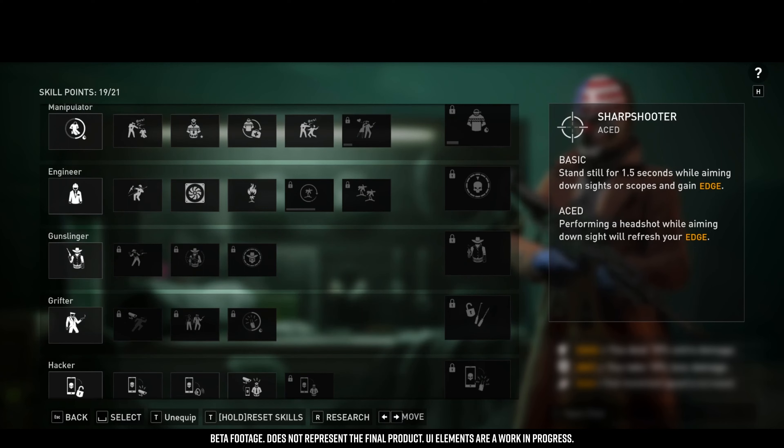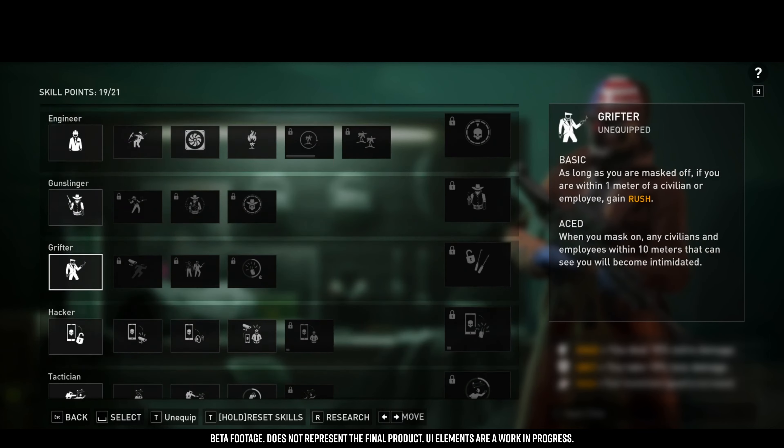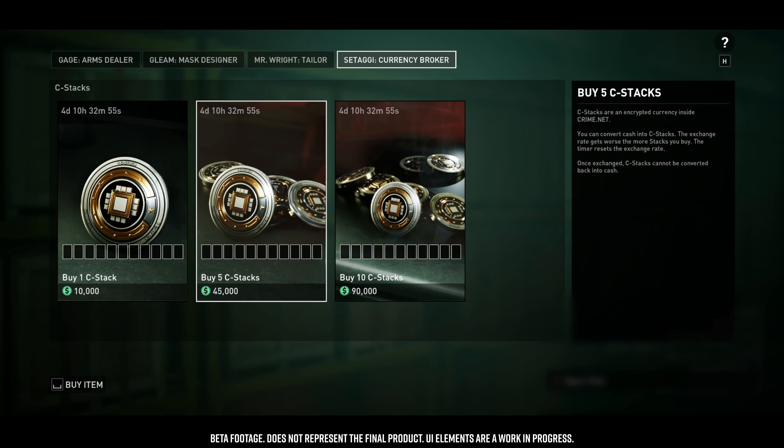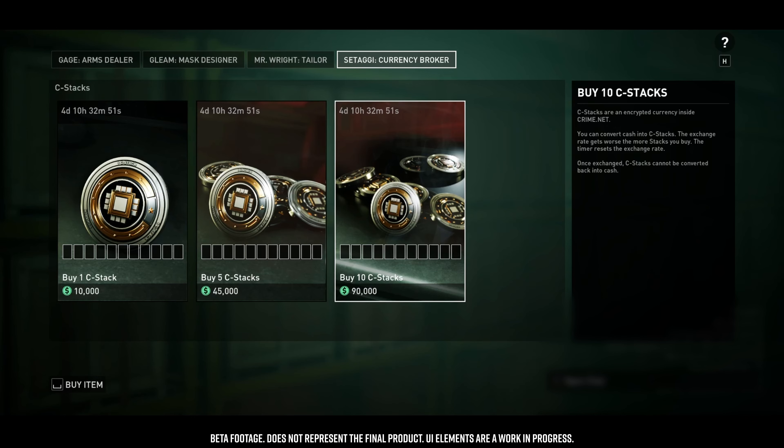In general, how the in-game economy functions is that you'll chiefly be stealing cash, which is the main currency. The cash will inflate — you'll have a lot of it, and we want to maintain that. You spend cash on different items. We also have a secondary currency called C-Stacks, which you use to spend on other specific items. These two things function together, and you convert your cash into C-Stacks.